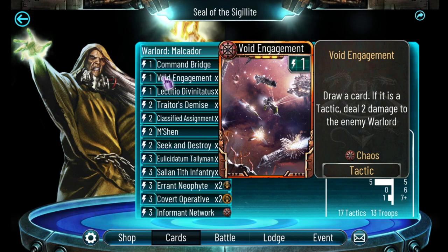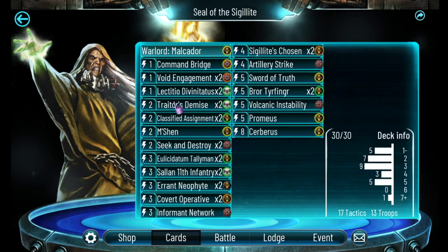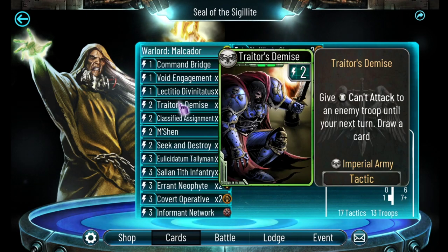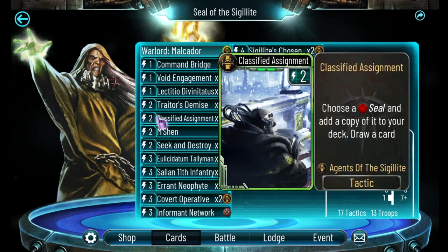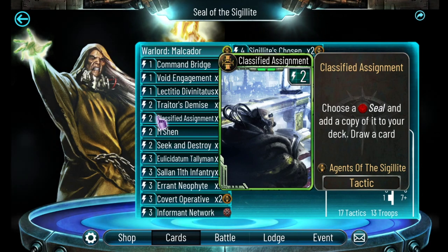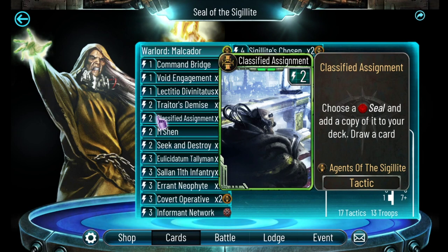Void Engagement is there to help mill through my deck quickly to get to seals, and similarly Lectisio Divinatus helps me get through the deck fast. Traitor's Demise helps me buy time and critically draws a card, making it more likely I'll get seals. I also have a pair of Classified Assignments, which are important for two reasons: they let me create a seal of my choice and add it to the deck, and they pull a card out to make it more likely I'll draw the seal.